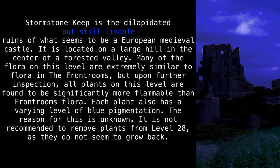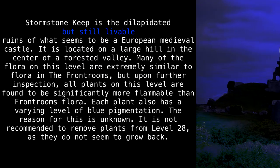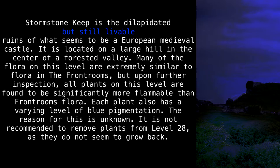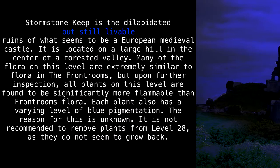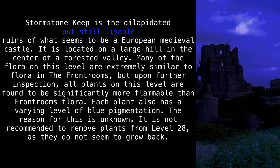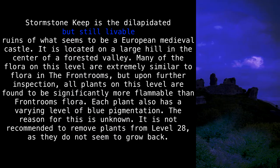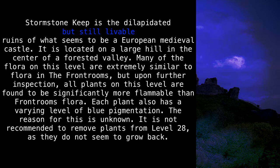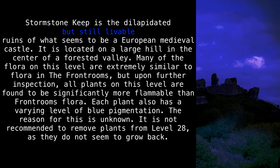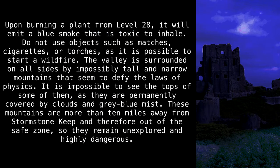Stormstone Keep is the dilapidated, but still livable, ruins of what seems to be a European medieval castle. It is located on a large hill, in the center of a forested valley. Many of the flora on this level are extremely similar to flora in the front rooms, but upon further inspection, all plants on this level are found to be significantly more flammable than front rooms' flora. Each plant also has a varying level of blue pigmentation. The reason for this is unknown. It is not recommended to remove plants from level 28, as they do not seem to grow back.